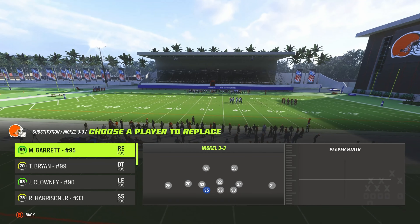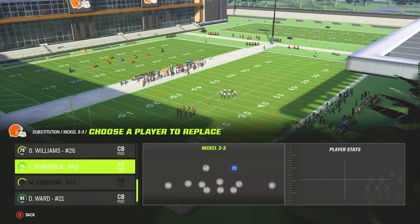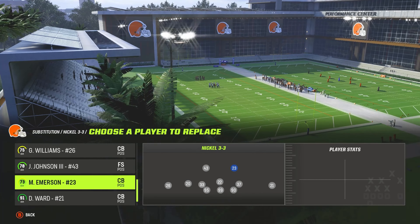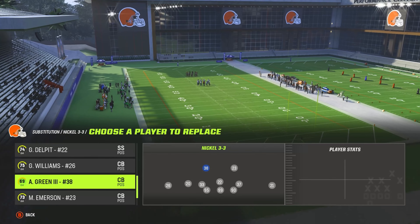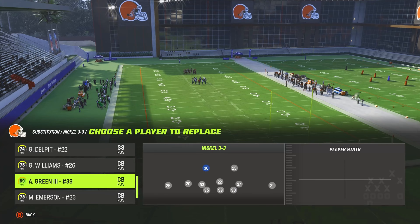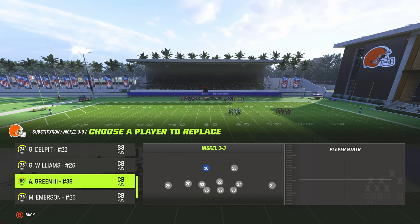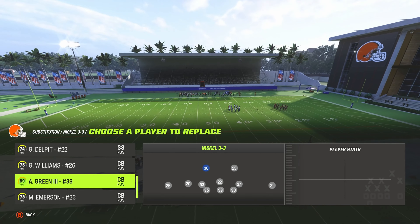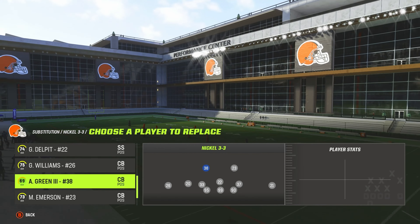I'm going to have my three best d-linemen in the game — Brian Miles Garrett, Clowney — and then three safeties. Up top you either want two cornerbacks or two high-overall safeties. I'll put two cornerbacks because cornerbacks sometimes cover better than safeties in Madden 23 — they have better man coverage. But if you have a high-overall safety with great stats, leave him in.